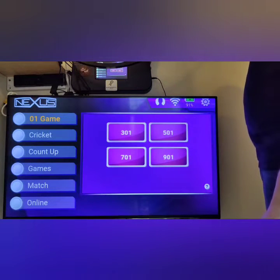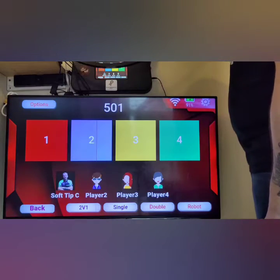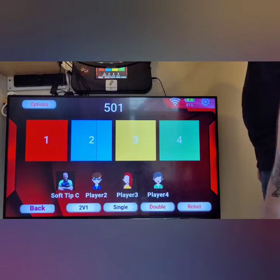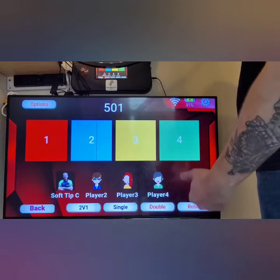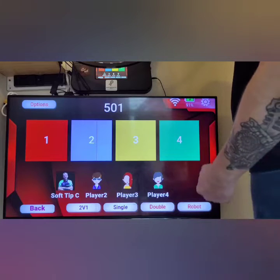Okay, we're at the home screen here, and one of the big changes offline is the option now to offer a two versus one option — a handicap option offline — for you guys to play amongst yourselves at home against each other. Brilliant for when this pandemic's over and you can have your friends around.